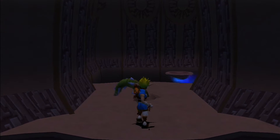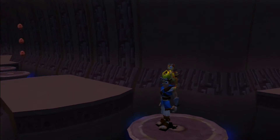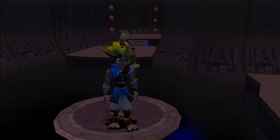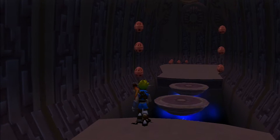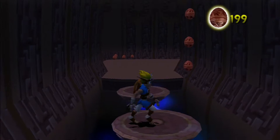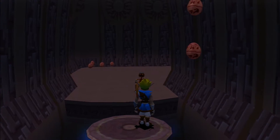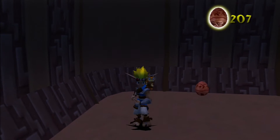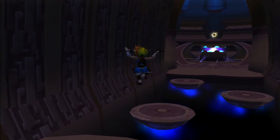So far, Daxter just said that that platform back there — that blue thing — it's not going to help us unless we are charged with Blue Eco. And I'm assuming — well, actually I know, but if you guys haven't played this game, you don't know — what we find in here is going to unlock that Blue Eco... whatchamacallit, jumper thing. Blue Eco Well. I keep forgetting those are called Blue Eco Wells, so whatever you find in here is going to activate a Blue Eco Well.